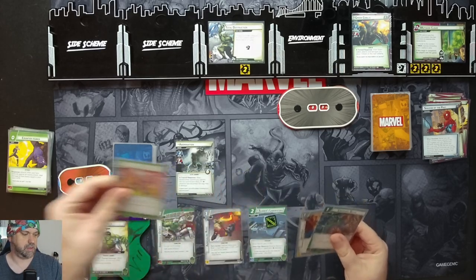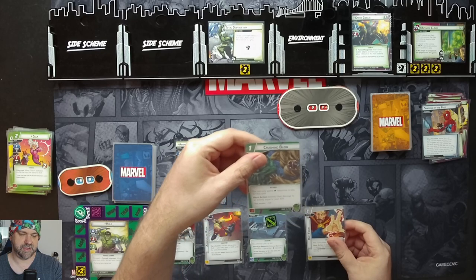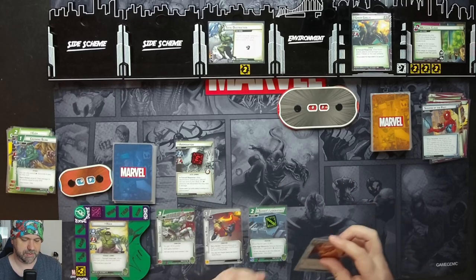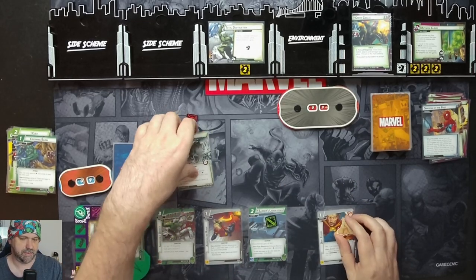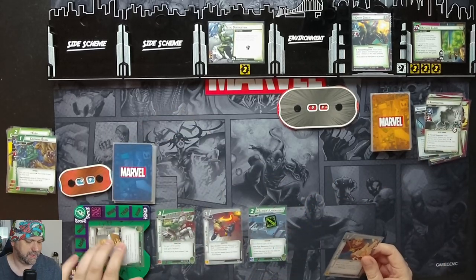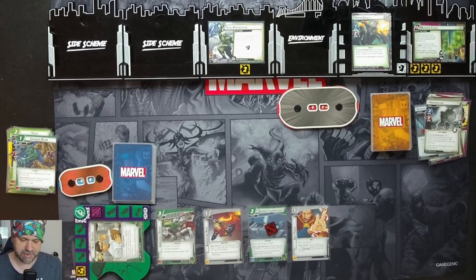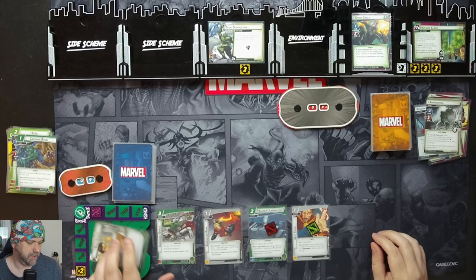We'll spend a physical resource for a Crushing Blow — deal damage to an enemy equal to attack: three damage on Abomination. Then we'll attack him for three to get rid of him. Flip down to Alter Ego. Exhaust Banner's Lab and put a Def Focus in place, which we can exhaust to reduce the cost of our next superpower card by one.